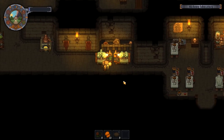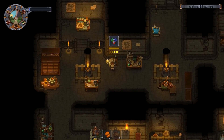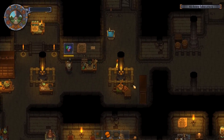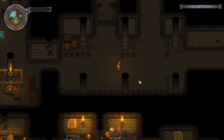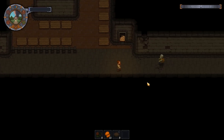We'll resurrect him right there. I've got no energy left so I could eat something. We'll bring him up this way and put him on there — he's now going to be crafting random quality stories and books. He can also make clean paper out of ruined books — you can salvage a bit of paper from them. So we've got another thing up and running which looks pretty cool.